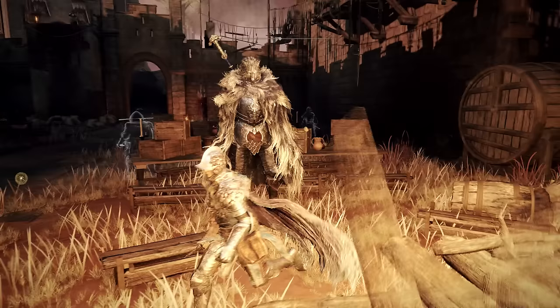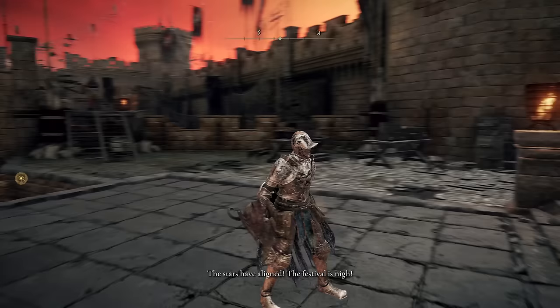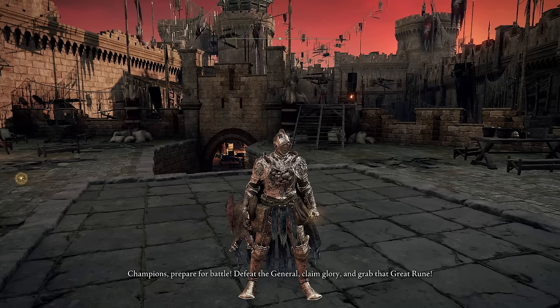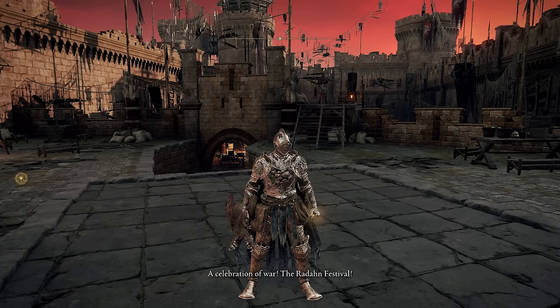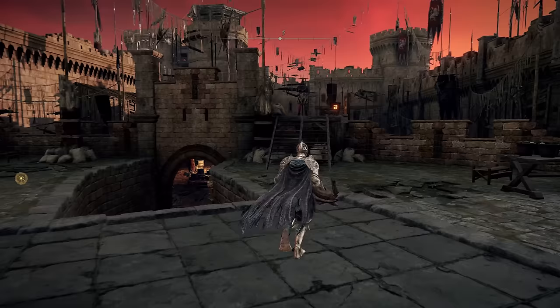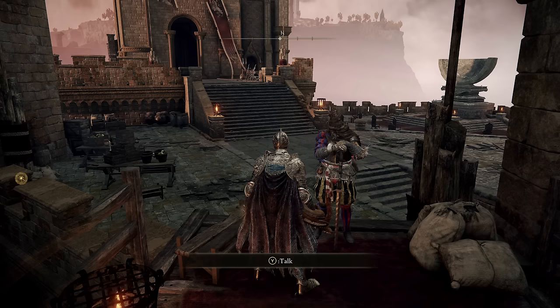So you run up here and there's an NPC who announces the festival — General Radahn, mightiest demigod of the Shattering, awaits you. And then over there is the key character — quite why they've hidden him there I don't know, because I missed him completely. You need to talk to him to get access — without talking to him you can't get to Radahn. So we'll talk to him.